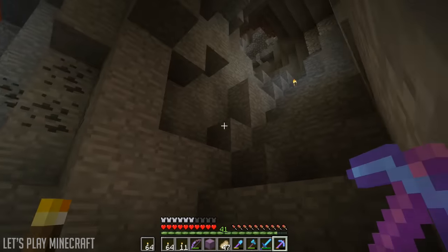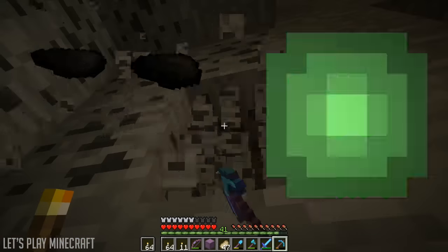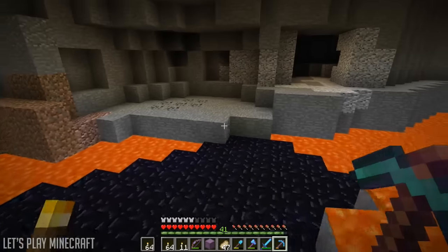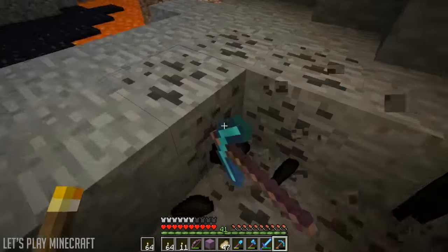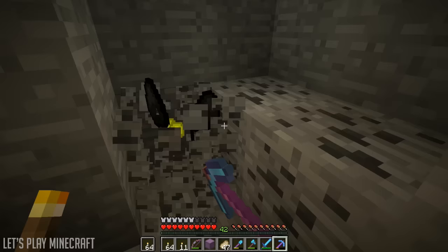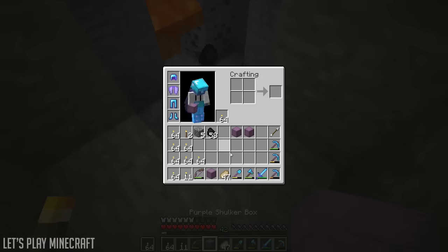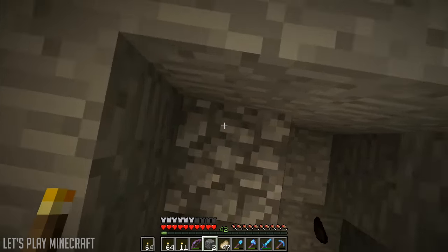I always forget to bring a bucket of water with me — that is one thing I need to put inside of my shulker box is a bucket of water, because I almost always forget that. And that would be super helpful right now. Dang, so much coal. It'll be good to have a big stockpile of coal though.